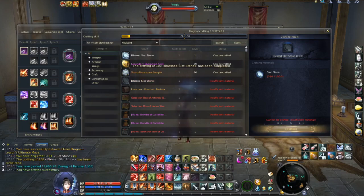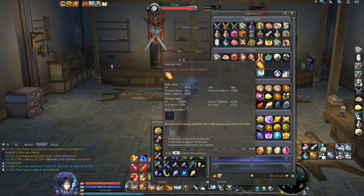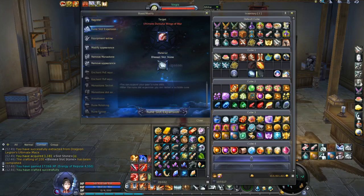As you can see I will get 1,100 blessed slot stones, and now we are ready to unlock our slot for the rune. Let's open inventory and go to wings again. And to not equipment extraction — I shouldn't click that — let's click this rune slot expansion, and yeah, let's do this.